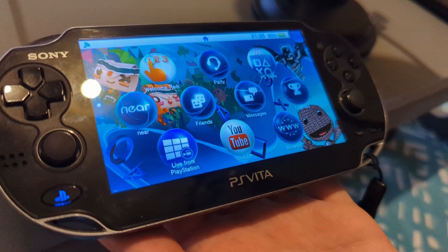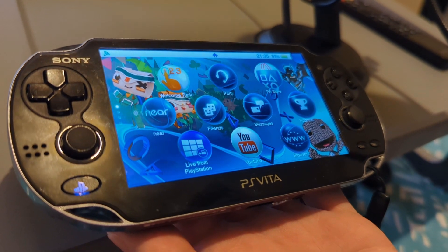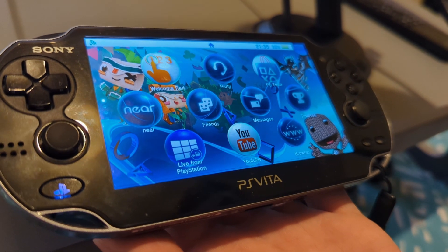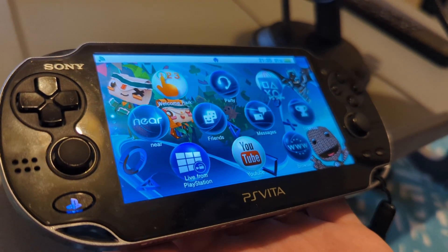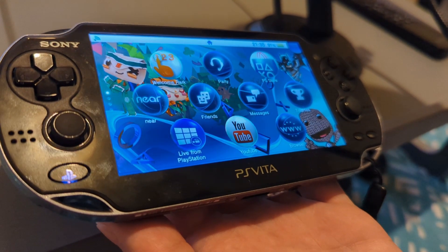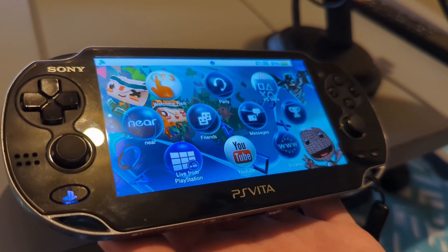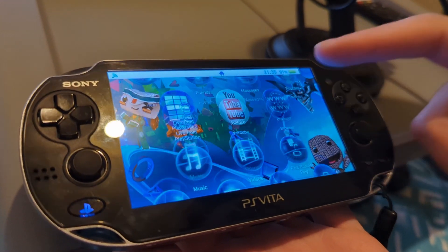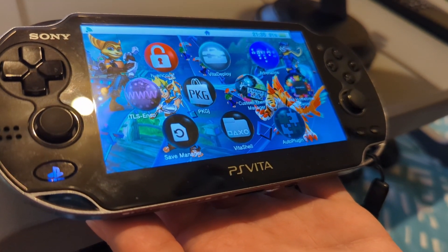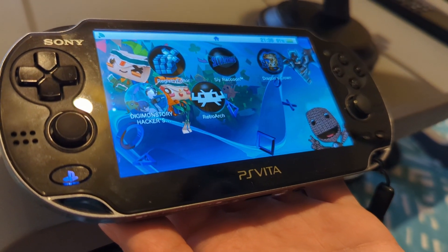Hey y'all, welcome back to the channel. I'm your host Cryptic and today we've got part three of three on modding your Vita and essentially getting it set up for emulation. What we want to do now is essentially set up Adrenaline for PSP and PlayStation 1 emulation, and then we want to set up RetroArch to do everything else — and the Vita can do a lot.